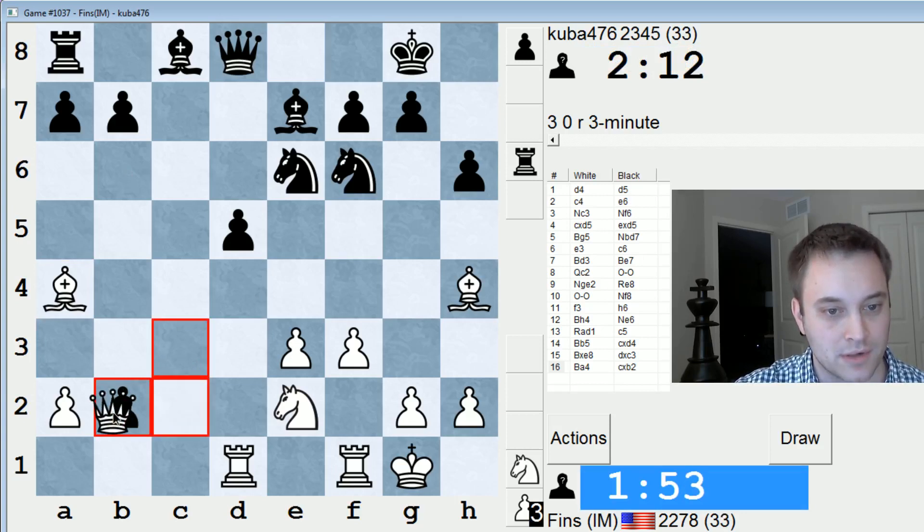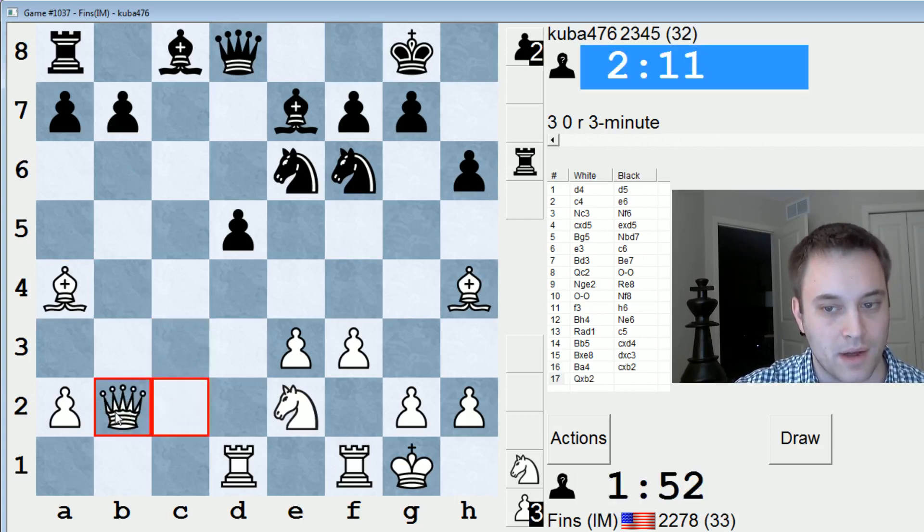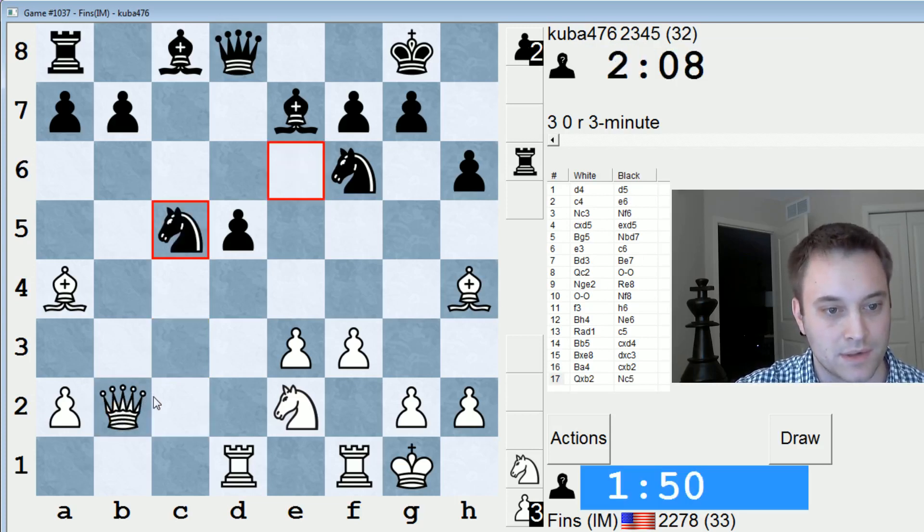Let's just recapture. So we're up a bit of material now — one point's material. He has a minor piece plus a pawn for the exchange. Knight C5 hits my bishop. Probably bishop C2.